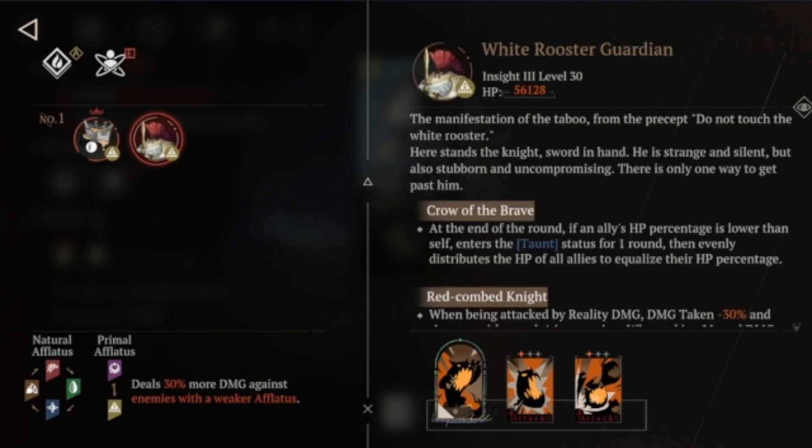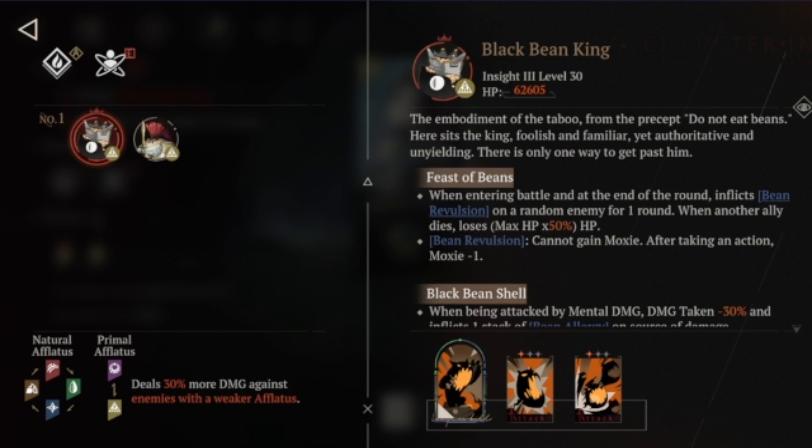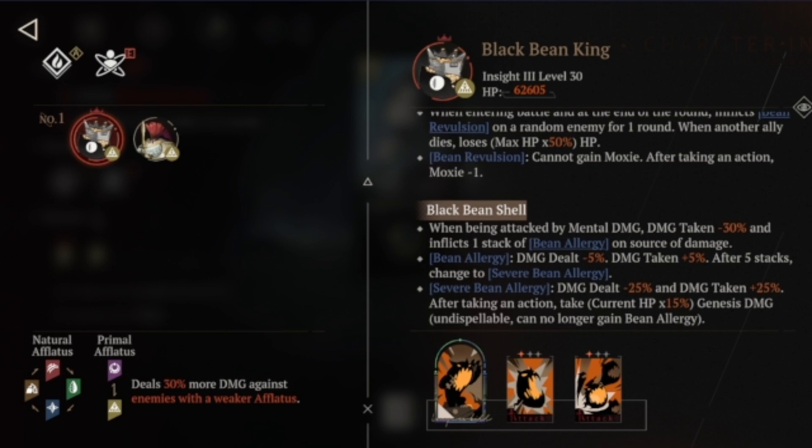Another thing that isn't too much of a big deal but worth mentioning: there's a guy in the back — the White Rooster Guardian — and if you can, avoid dealing reality damage to him, because that will make him go into taunt and he'll take 30% less damage. But again, this isn't something you have to worry about. We focus the boss with all our damage, watch out for the debuff, don't deal mental damage to the boss, and keep the counter-attack in mind. Those are the three things that matter here, and if you're aware of them you should win the fight.